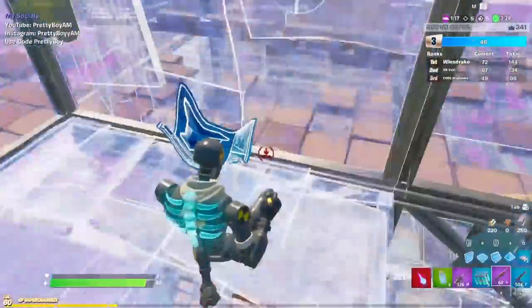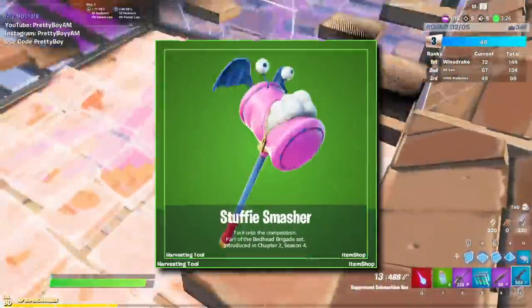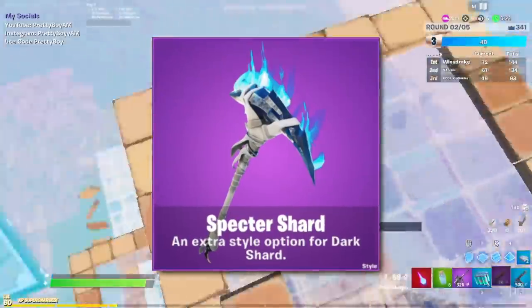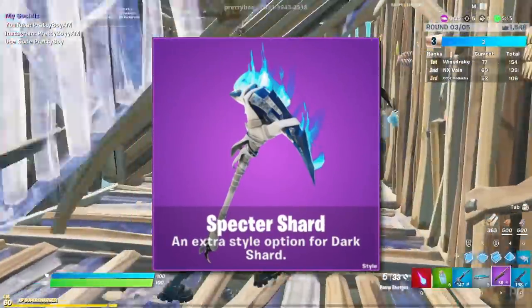On to the harvesting tools next. There's the Tater Pounders, Stuffy Smasher, Throwback Axe, Night Bite, and of course a new Spectre Shard Ghost variant.